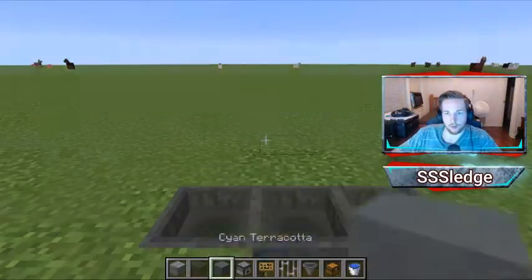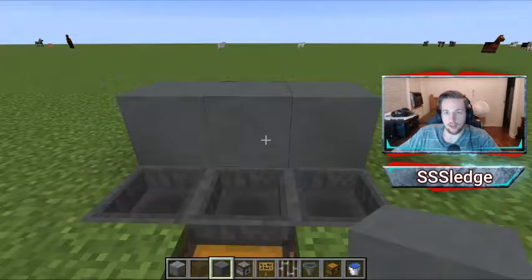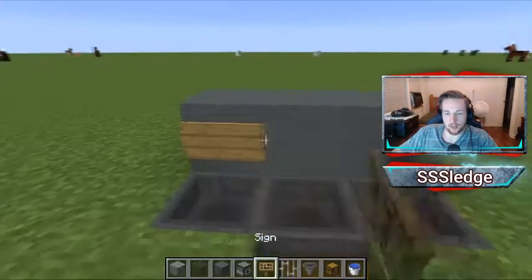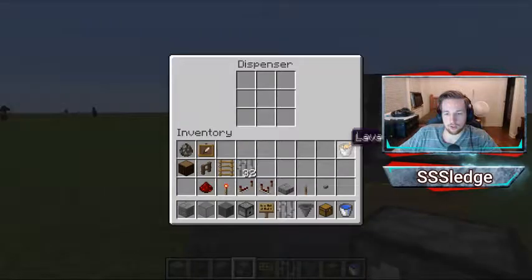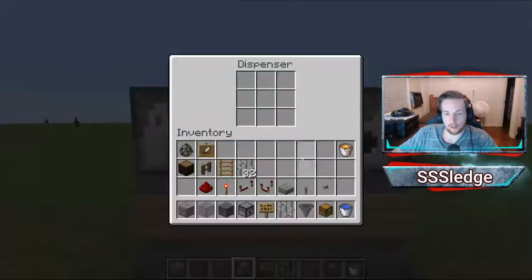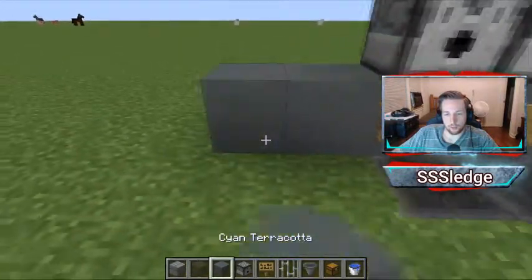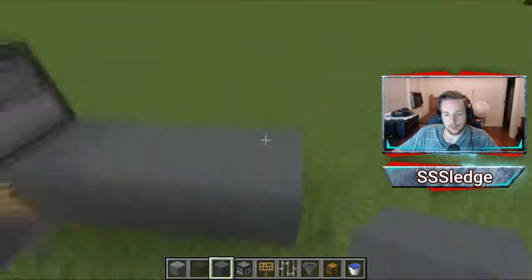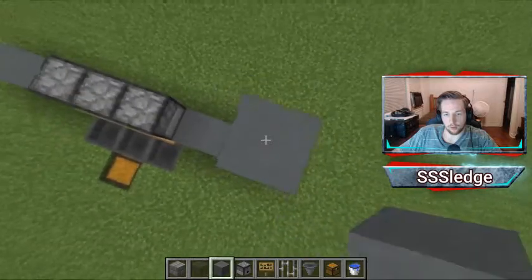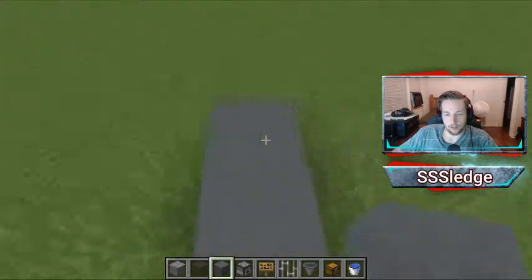Now that I've got that, I pick my first block, which is going to be cyan terracotta. You want to use a block that does not burn by lava — trust me, you'll want to make sure you do that. Then I place signs on those three blocks and then a dispenser on top of those three blocks, each with a lava bucket inside. Now that we've got that, bring this out three more blocks on each side and then bring this up 11 blocks total — 5, 6, 7, 8, 9, 10, 11 — and do that on both sides.